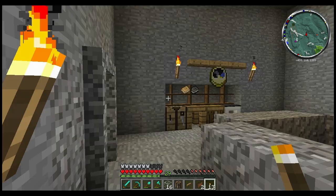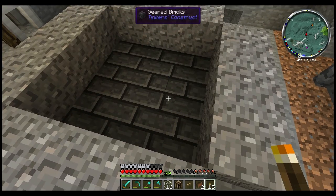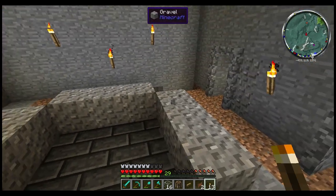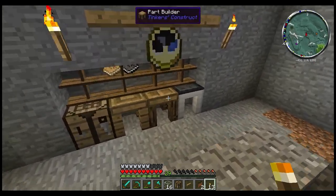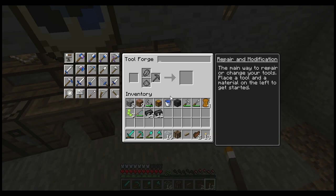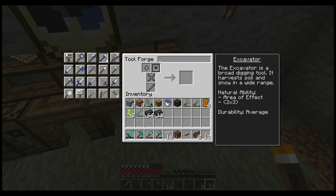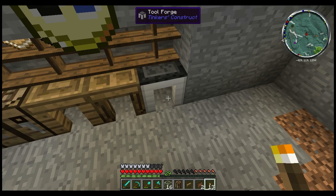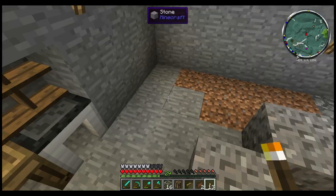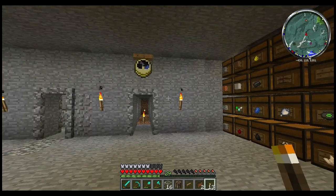So today we are going to build ourselves a smeltery. I already have a few seared bricks going on here and I've got a few more that I need to make. We're going to start doing some smeltery. I went ahead and upgraded to a tool forge — it gives me all the tools. We can do a hammer, lumber axes, excavators, all sorts of crazy things. But first you gotta start smelting stuff to make things way more efficient. Let me give you a little tour of the hidey hole.